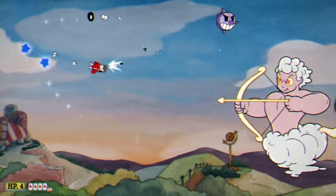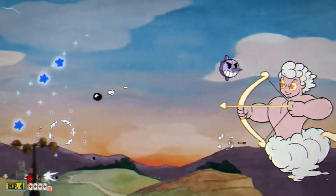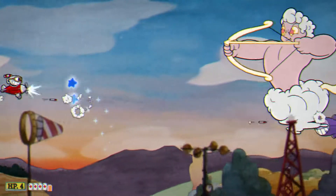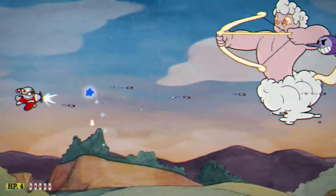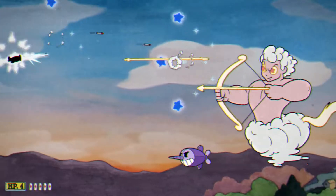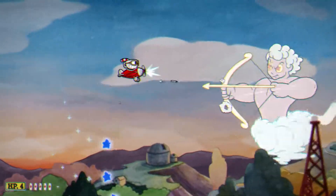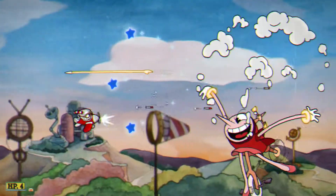Her other zodiac form is Sagittarius. This one can be pretty tricky because the blue stars are hard to dodge — they are homing missiles. Just try not to get hit by any of the zeppelins, because they can be distracting while dodging Sagittarius. Try to turn into the mini plane if you need it, and use your super on this one.